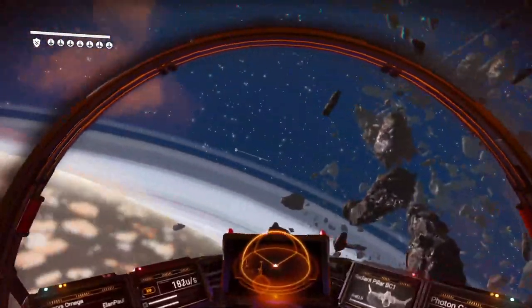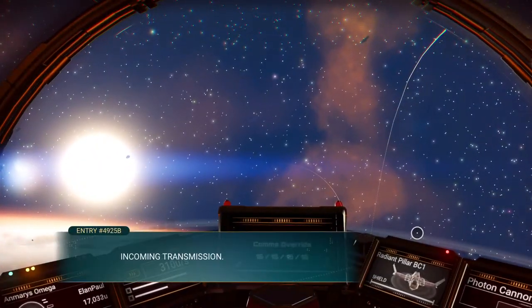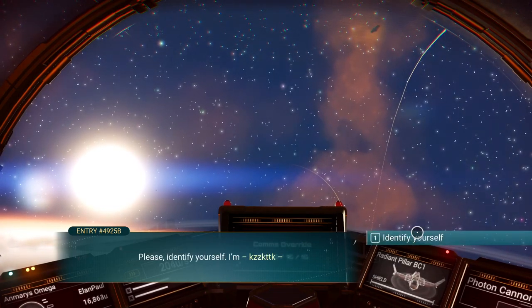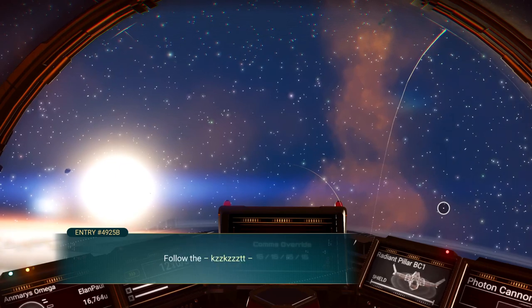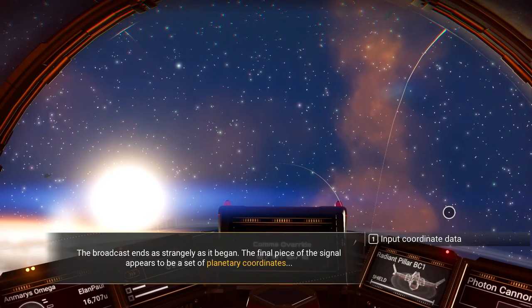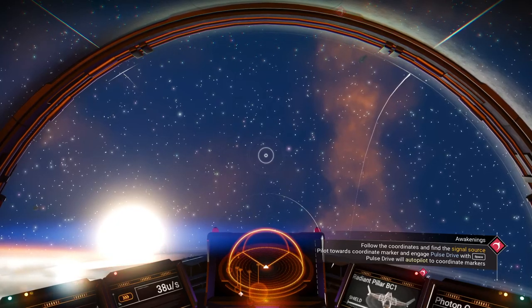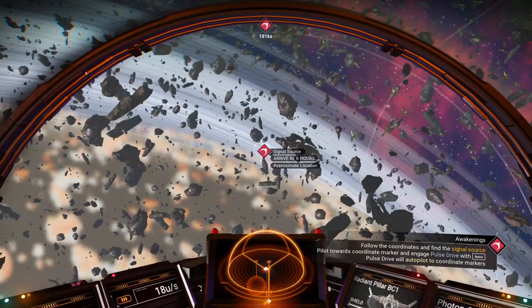So we need to check the pulse engines. It says to hold the space button down until it charges up, then you can release it. We're getting an incoming message — hit X, select the message. Incoming transmission, Source 4925B. Please identify yourself. The broadcast ends as strangely as it began — the final piece of the signal appears to be a set of planetary coordinates. Input the data. Now it's going to lead us someplace. Navigational data received. Follow the red icon — signal source. We aim at it, get it right in the middle, hold down your space button, and it will take the curve of the planet into consideration.